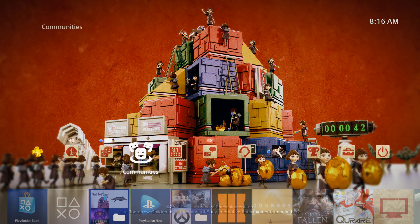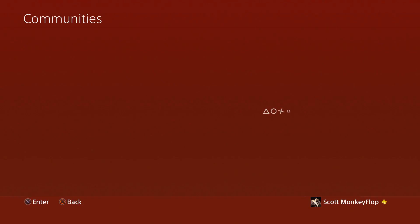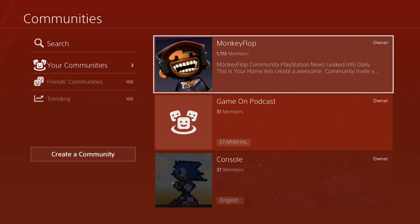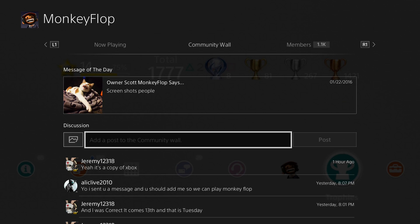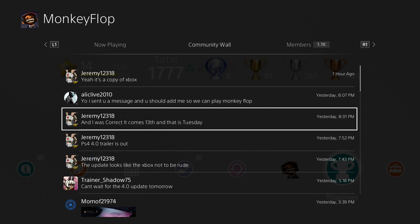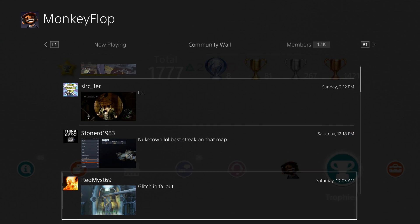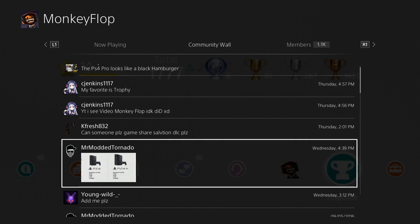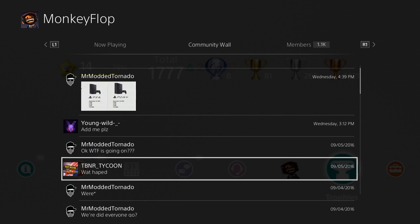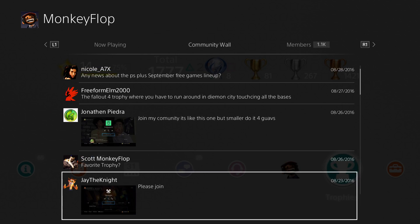Communities are now on the home screen, which is a big plus because now you don't have to go through Friends and all that other stuff. If you guys haven't already joined my community, it's pretty cool — a lot of people in my community are into screenshots, so if you need a good background you might be able to come here and find something awesome, like this Fallout 4 glitch screenshot.